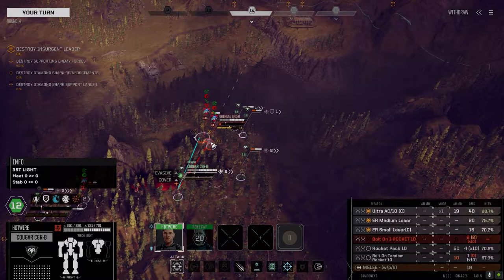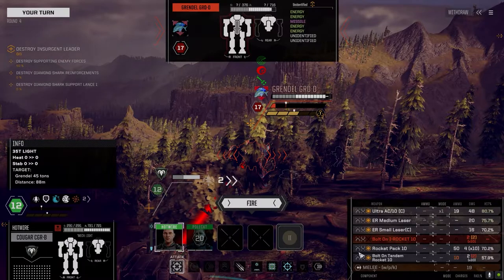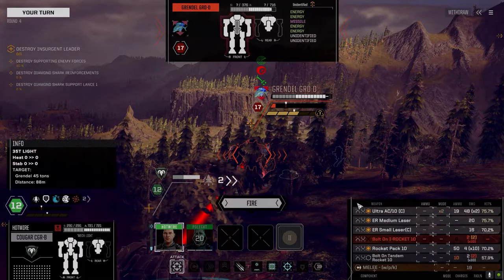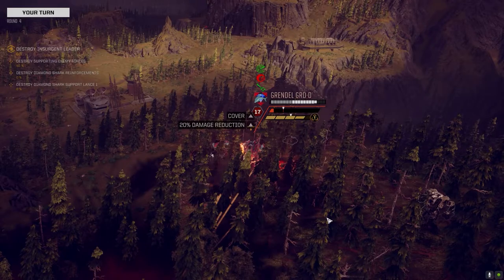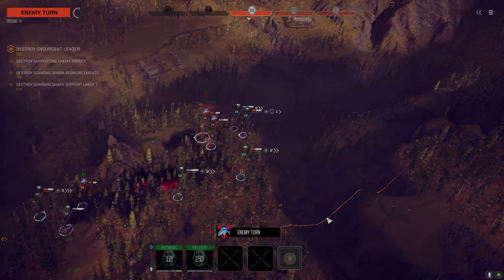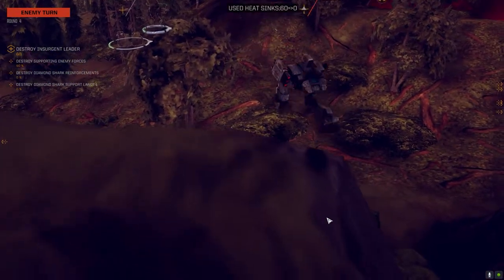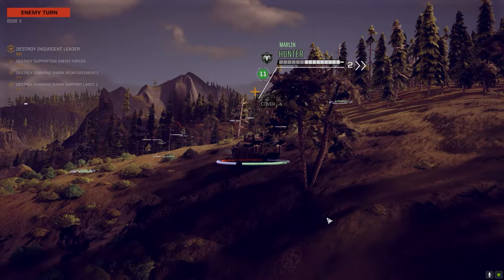Let's go after this guy — he's completely unstable. Rocket pack on, tandems on — actually, let's hang on to the tandem. Don't miss. Firing on target. Not bad — we're going to knock him down in a minute. We're going to use the LRMs on him, put his ass on the ground. We should be able to kill him next turn. This is the Locust? Yeah, I'm shocked we weren't able to kill it.